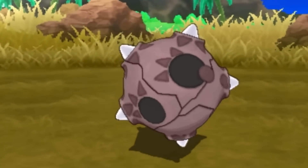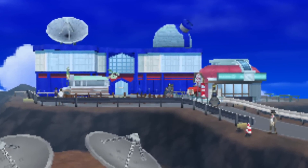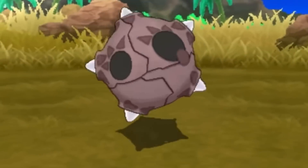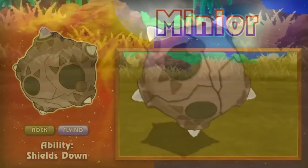And it's not that this Pokémon is very hard to find. It can only be found on Mount Hokulani, but it has a 30% encounter rate. When you finally do find one, it just looks like a chunk of rock.